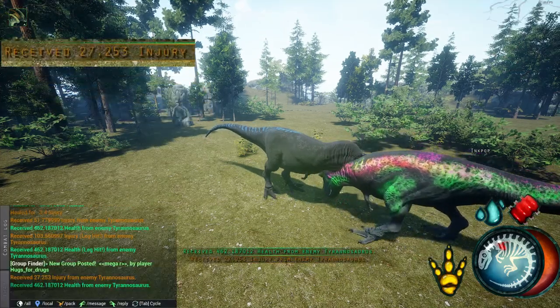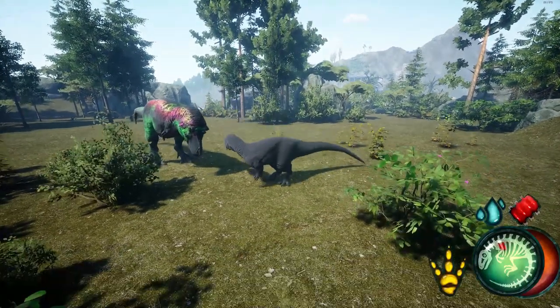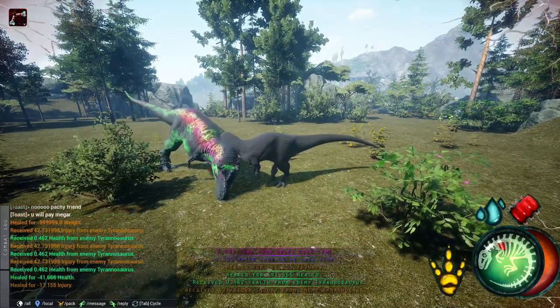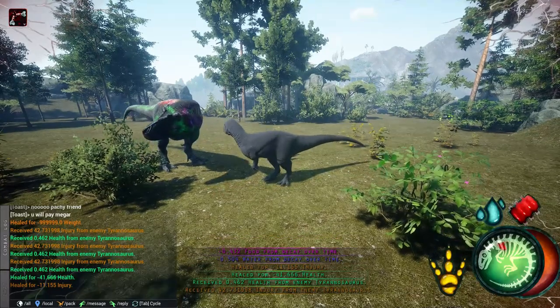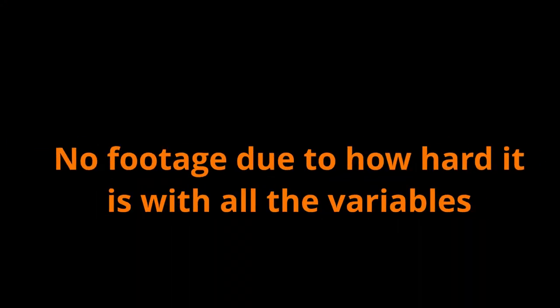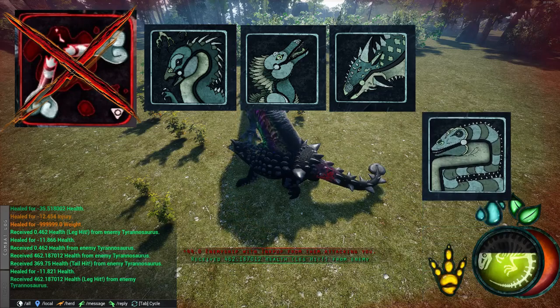3 points invested into Strong Bones reduces injury taken by around 50%; with 5 points it's around 55–60%. With 3 points invested into Bruiser, you'll deal twice the amount of injury damage; with 5 points you'll deal around 2.5 times more damage. Injury affects your jump height — at 50% injury your jump height is halved, and at 100% injury you cannot jump at all; you barely lift off the ground. Comfort affects the rate at which you heal injury: lower comfort means slower healing, higher comfort means faster healing. Some dinosaurs are immune to injury: Ori, Velo, Psy, and Apatosaurus.